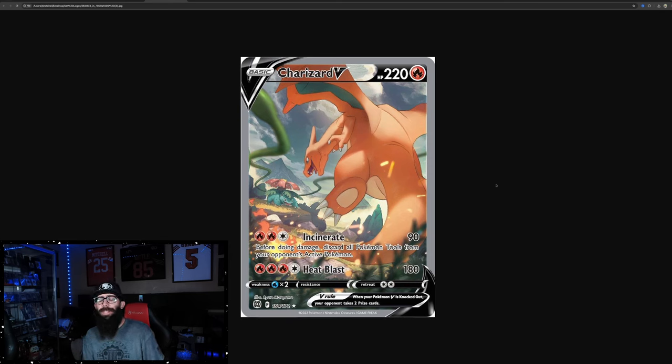Price-wise, compared to the other alternate arts — not that that Gengar from Fusion Strike isn't really nice, and like the Giratina, and the Moonbreon's obviously doing its thing — but like the Blaziken, I don't particularly like the Blaziken. This is five to ten times better. I think this should be a $200 to $300 raw card. And that's why I bring it up. But it's starting to move a little, so we'll see where it ends up. I'll keep you guys posted if it continues to run. I think in a PSA 10 it should be $400 to $500, somewhere in that range.